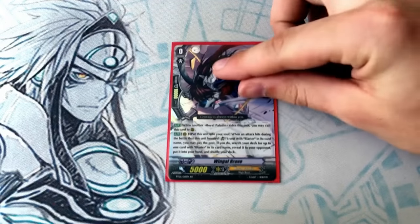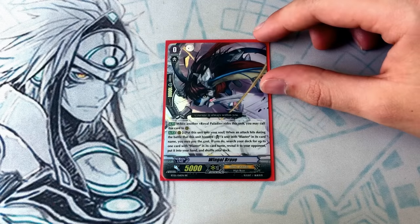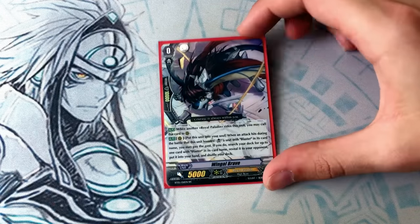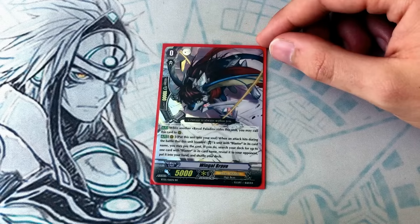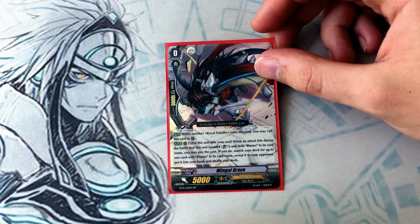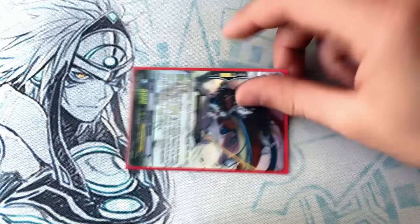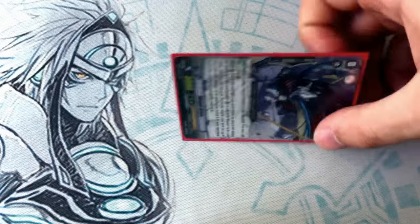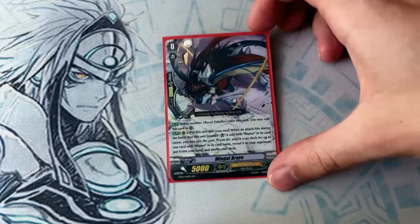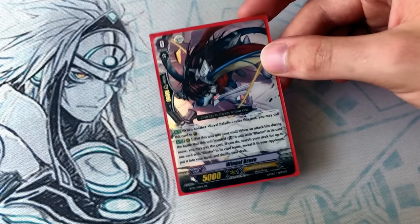Our starter for this deck is the ever-living Wingull Brave. When this thing boosts and hits during the battle that it boosts a unit with blaster in its name, you move this to soul and search your deck for another card with blaster in its name — and there are some cards in this deck that have blaster in their name that aren't Blaster Blade. This thing also is guaranteed to live because most grade ones with blasters exist, so when you first attack and boost with the Wingull, move to soul and search for a grade two or three you need to ride for the turn. This thing fixes your grade lock — it's what makes the deck super consistent.